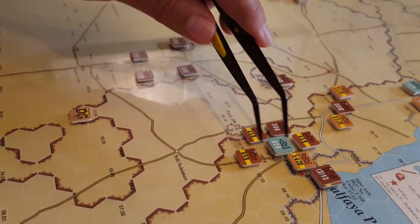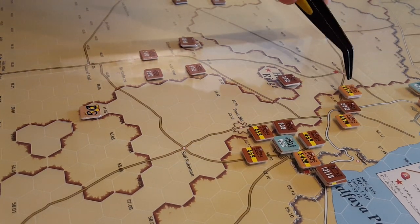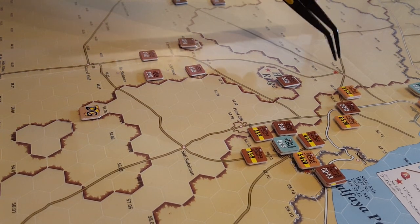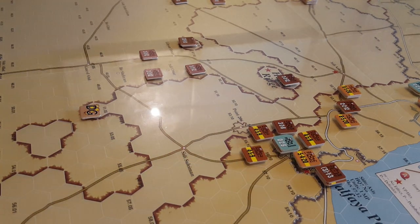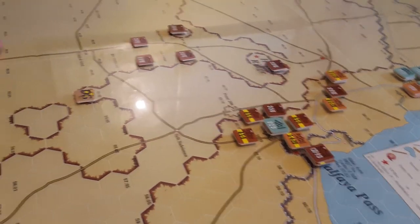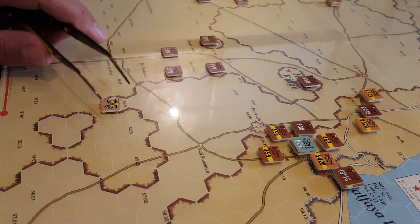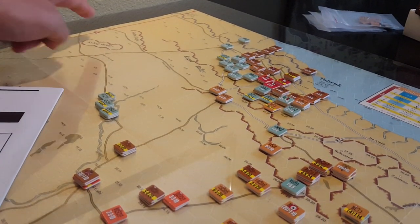You can't just pile everything in around here, because you have to protect these areas from a 20 movement point lunge. At one-third a movement point for white highways and a half a movement point for roads, you can get a long way on this map. If you capture the supply zones at the edge of the board, my understanding is they can no longer be used as supply zones at all — which would severely limit the effectiveness of the Commonwealth forces. So they had to provide some screening to protect those supply zones. The same could be said for the Germans, though their supply zones are harder to get to, way over there.